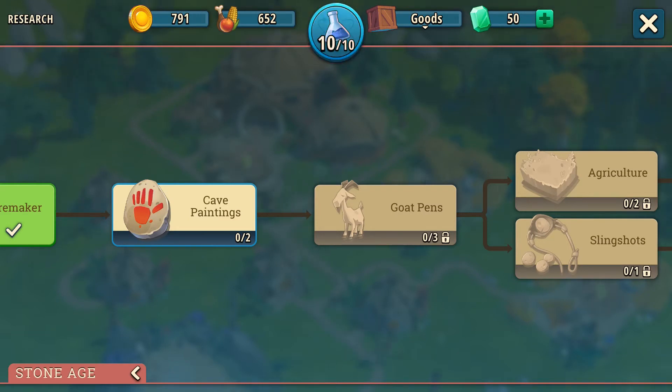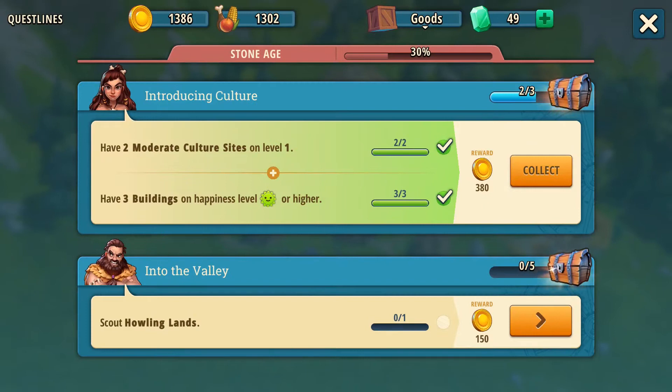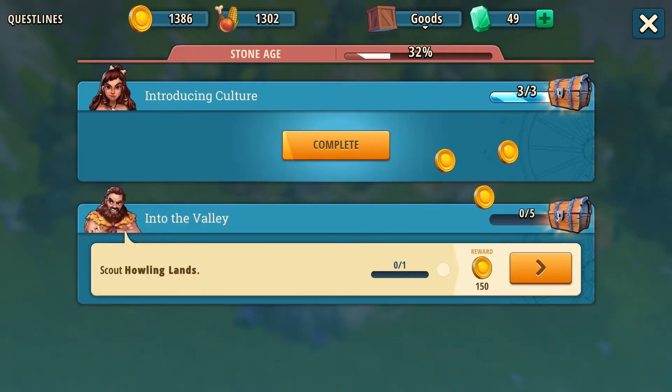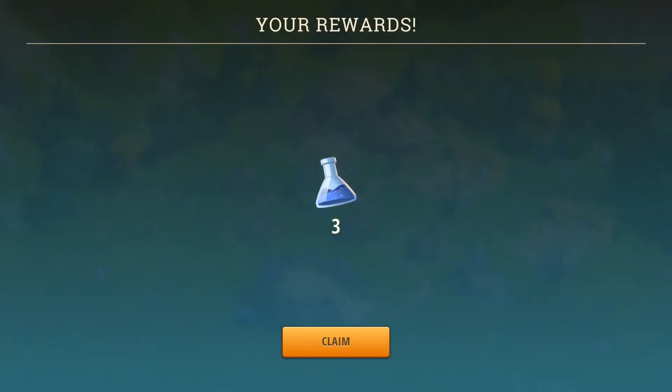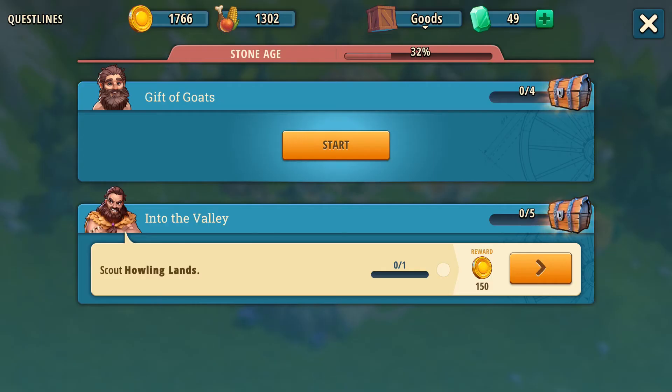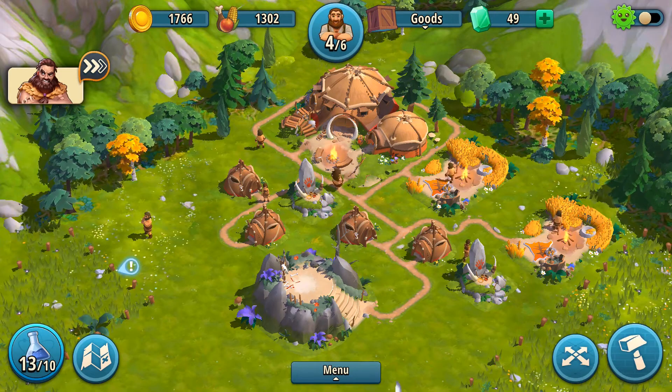The auto generation will then stop. Research points are also available as rewards in different areas of the game. You can have more than 10 unspent research points, but their auto generation will not resume until you have 9 or less research points in your bar.